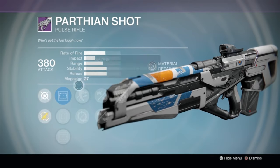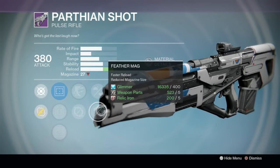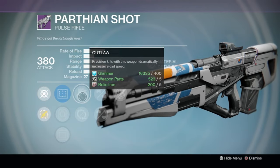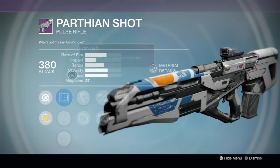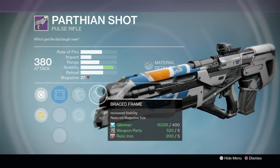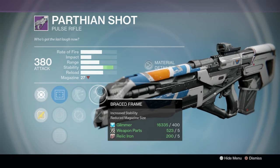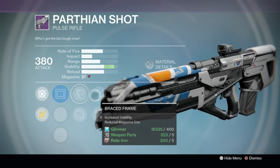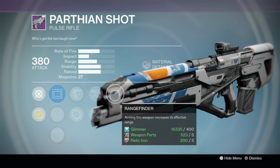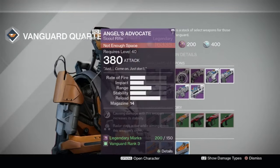The Parthian Shot — low fire rate, high impact pulse rifle. We've got Outlaw, Brace Frame, and Range Finder. Not bad if you're a big fan of this style of pulse rifle. Your magazine size is going to be low, but unlike the Clever Dragon, this thing hits like a truck. The Clever Dragon just tickles and leaves you with no ammo. This one's not bad — something to keep your eye on, but you've only got a week to decide.